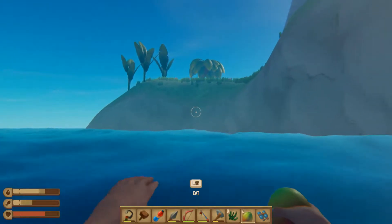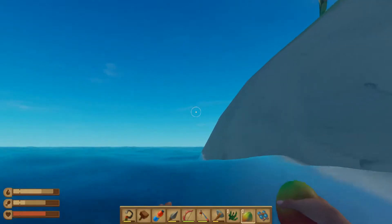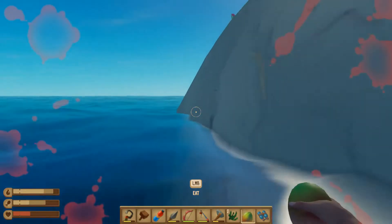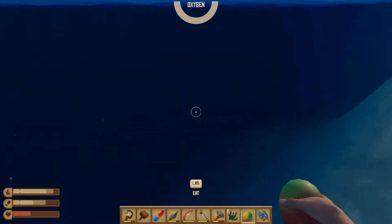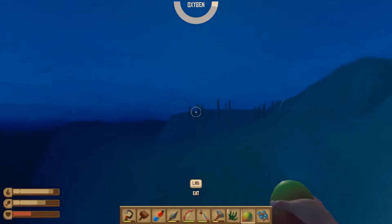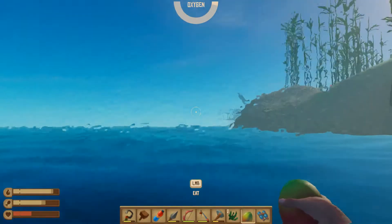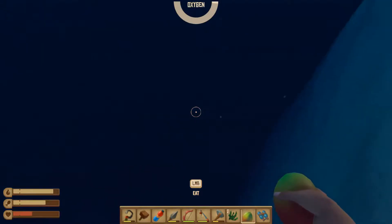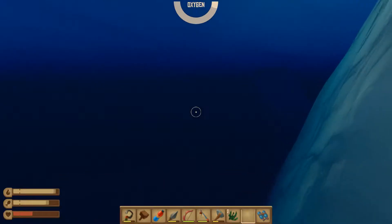There we go — that's why we have mangoes with us. Something bit me! Man, this island is dangerous and we haven't even been on the island yet. Let's stay underwater — apparently we can eat underwater. Alright.